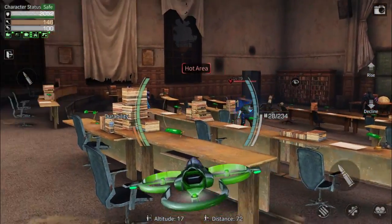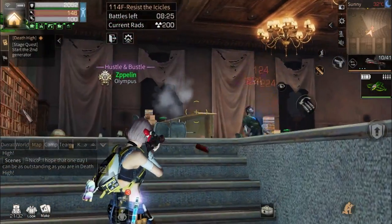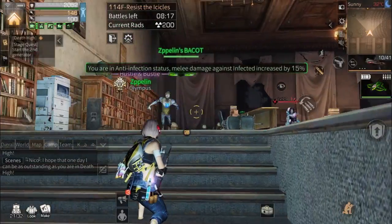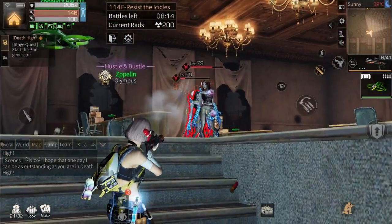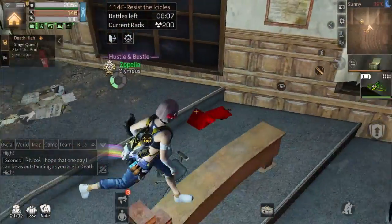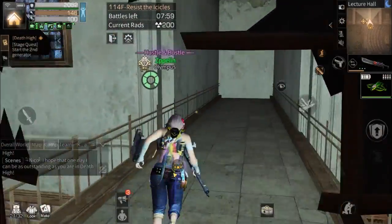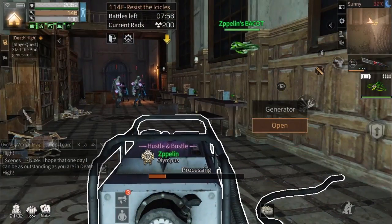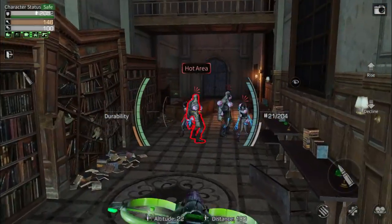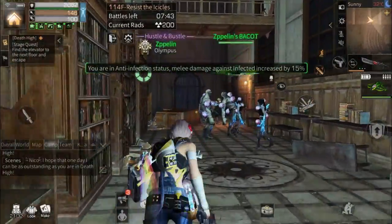Lure again, wait until they come to you, then shoot them. You can also use the hormone if you want — I think my damage is enough so I won't use it. For this floor you can just jump and repair the generator. When you want to go to the elevator, lure the zombies first — you can see the zombies following your drone and they'll just stand there and won't shoot you.